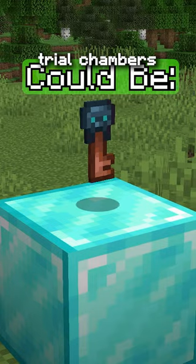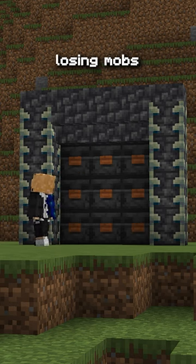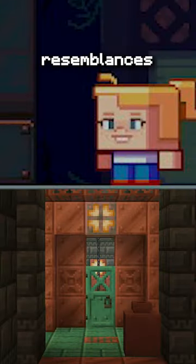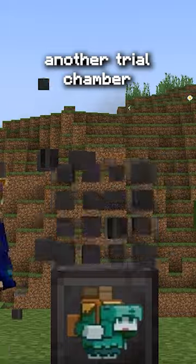They've added trial keys that you get in trial chambers, and you can find a vault and unlock it using 9 keys to receive one of the losing mobs from a mob vote. As you can see in the 2022 mob vote teasers, both the copper golem and the glare were both found in a structure built with lots of copper. Are we seeing any resemblances, folks? You will unlock one mob, and if you want a chance at the other mobs, you must find and complete another trial chamber.